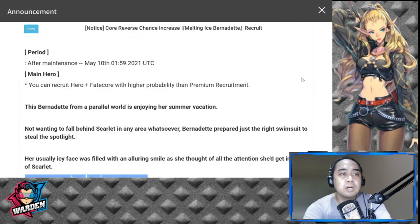Here we are at the Core Reverse Chance — Melting Ice Bernadette recruit. After tomorrow's maintenance and up until May 10th, you can recruit her plus a fate core with higher probability than premium recruit.